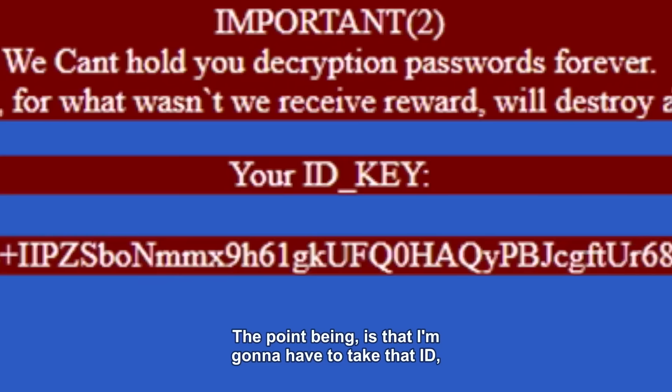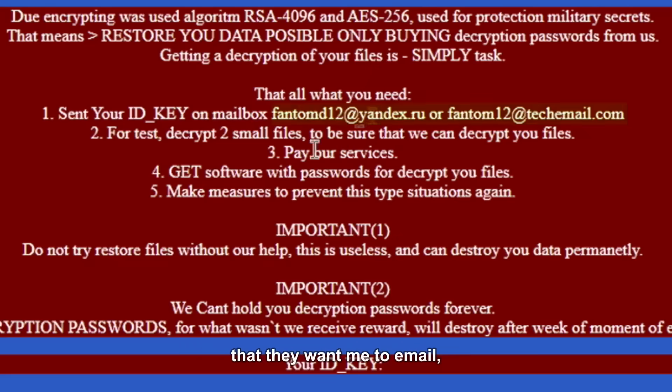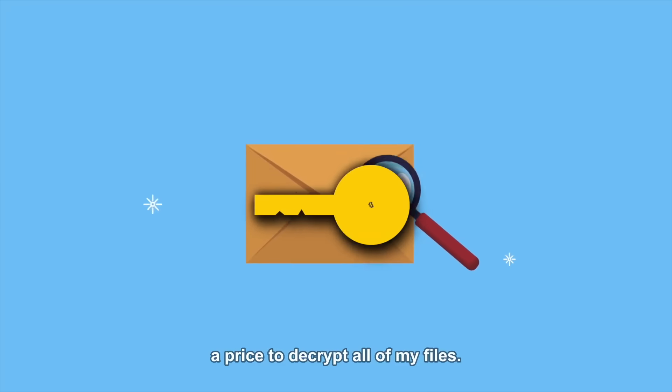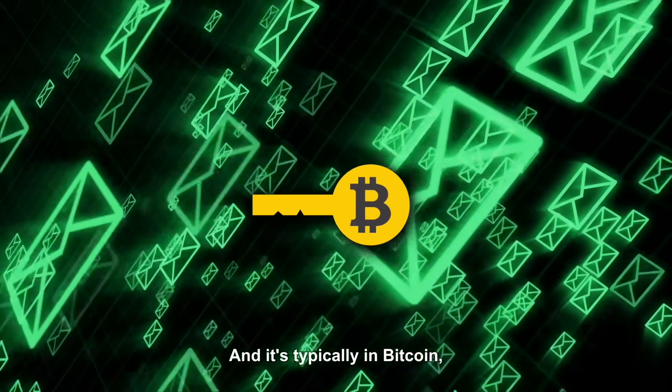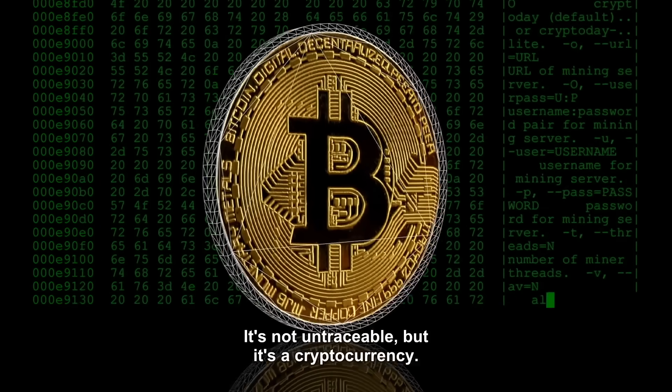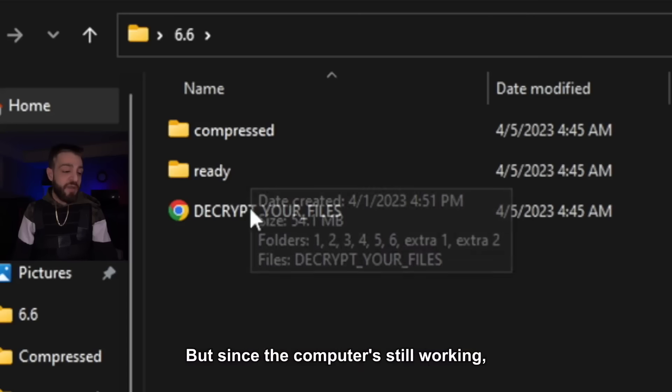I'd have to take that ID, go to the email they want me to contact, send the ID code, and they'll send me a price to decrypt all my files. It's typically in Bitcoin, which is a hard-to-trace cryptocurrency — not untraceable, but a cryptocurrency. But since the computer is still working, we're going to go ahead and open up virus number two.